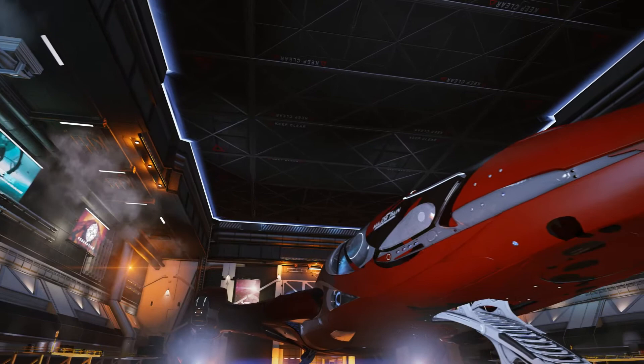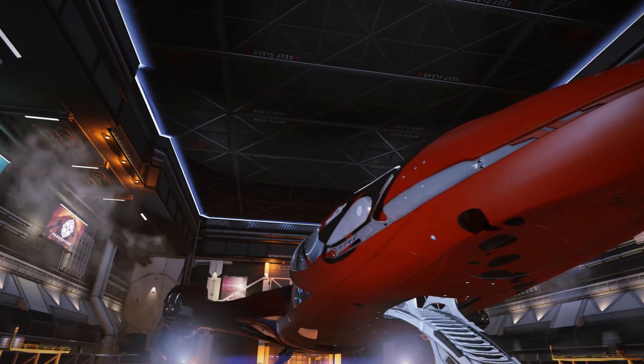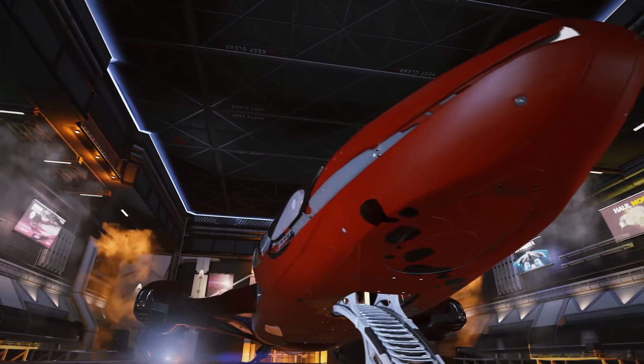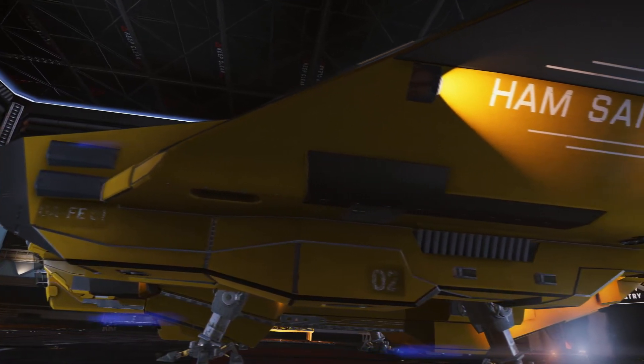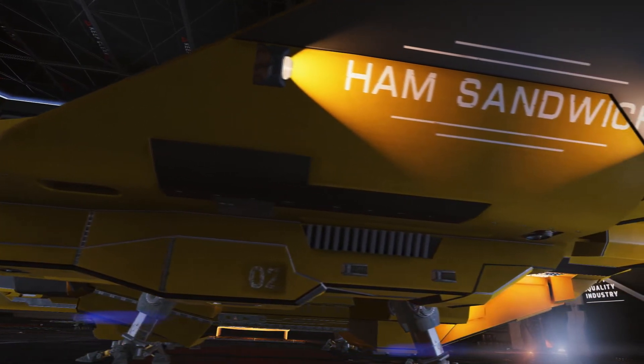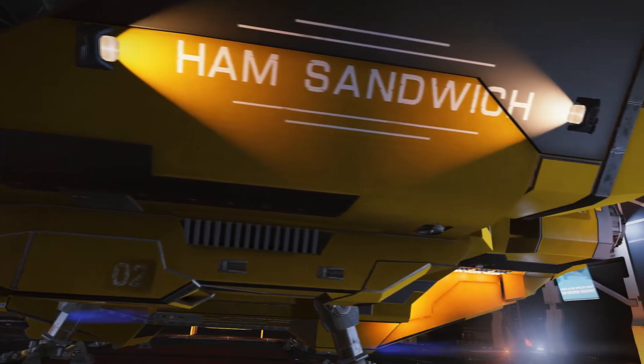The first thing I want to touch on is choosing your ship and modules. I have put a link in the description to my ship build, but there are many different ways to set up a ship. In my opinion, it's best to use a large ship like a Type 9 or Cutter because of their large cargo capacities.